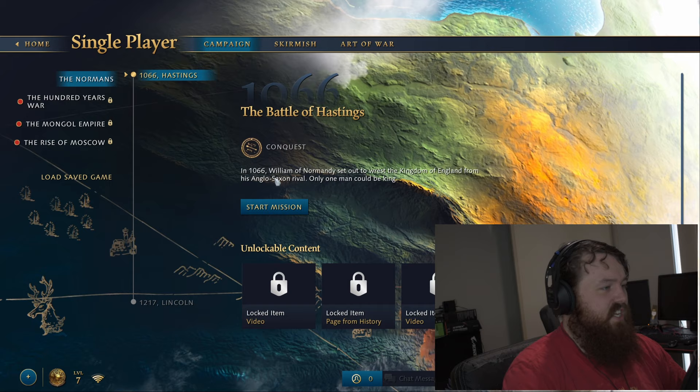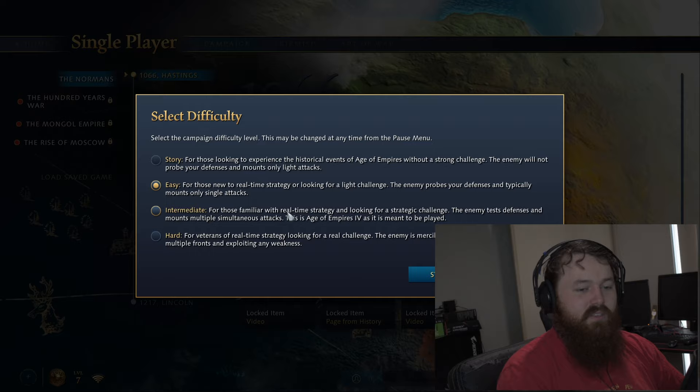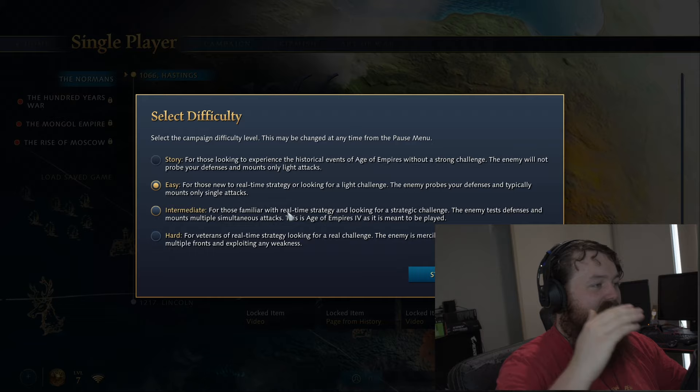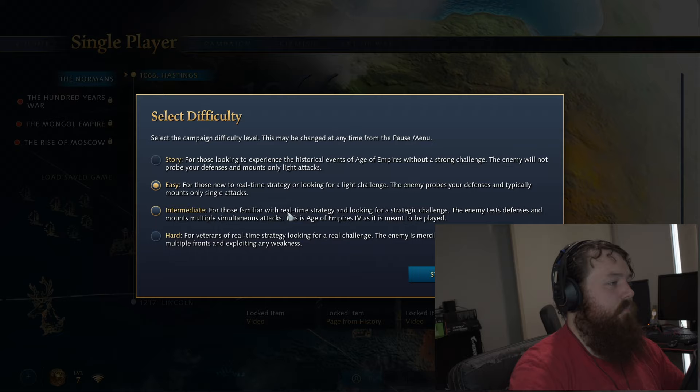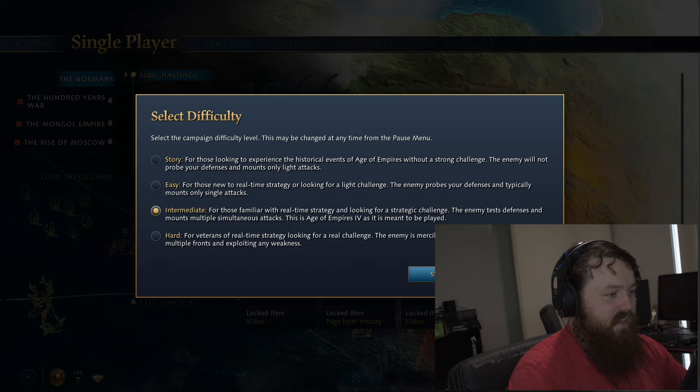In 1066, William of Normandy set out to wrest the Kingdom of England from his Anglo-Saxon rival. Only one man could be king. Let's have a look at how these campaign missions play. I was a little disappointed there was no intro cinematic, but I can see unlockable videos that I assume we get at certain points in the campaign. Difficulties — there's a story mode. Why would you have a story mode in an RTS? Let's go intermediate to start with.